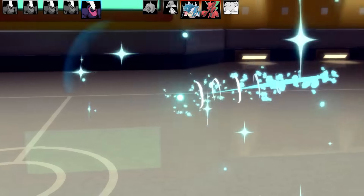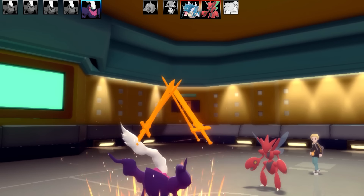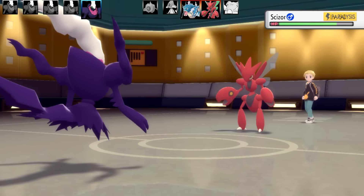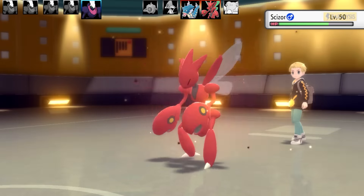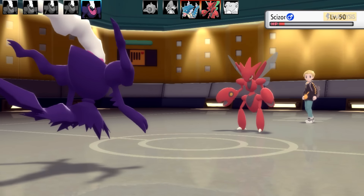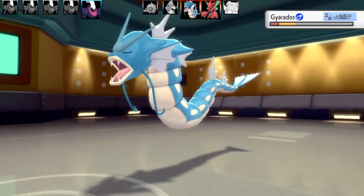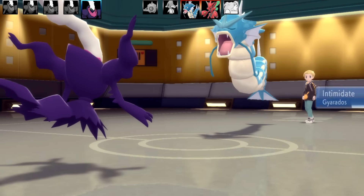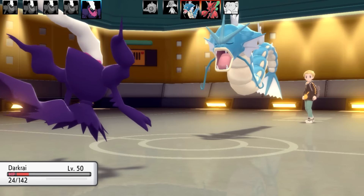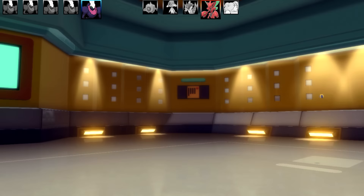They swap sleeping Gyarados out and bring in Scizor. I use Swords Dance on the switch since I knew they'd go for Bullet Punch. Sucker Punch does excellent damage — almost takes it out. Then Scizor gets paralyzed. They swap Scizor back out and bring in Gyarados again. Their best Pokémon are asleep or on low HP. I go for Drain Punch expecting Scizor, but Gyarados switches in — and I take out Gyarados. If I didn't have Sucker Punch I definitely couldn't have gotten around that Dragon Dance set.